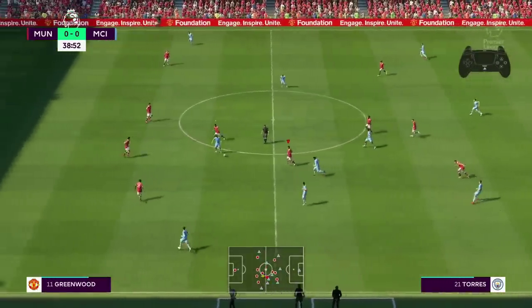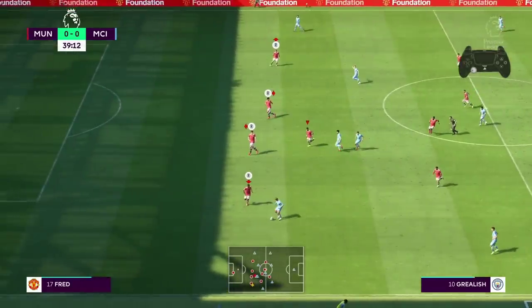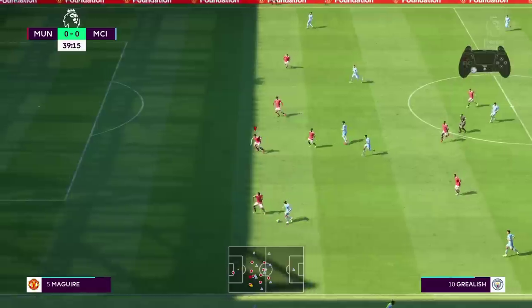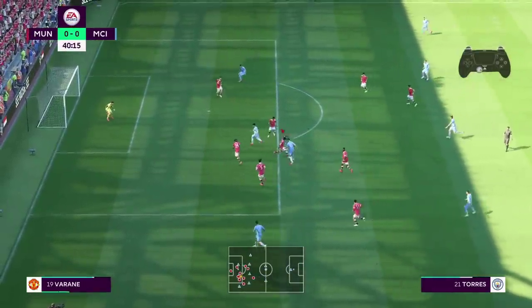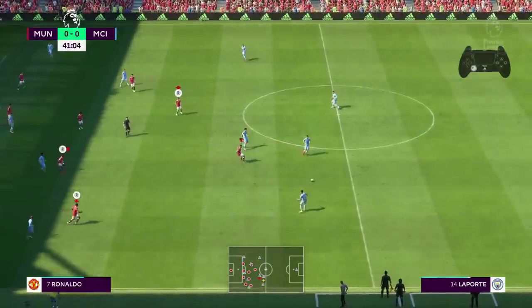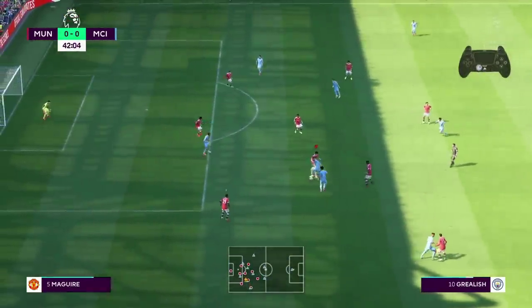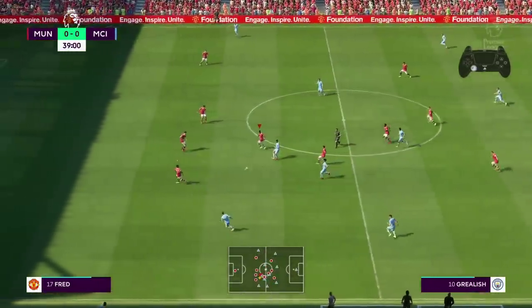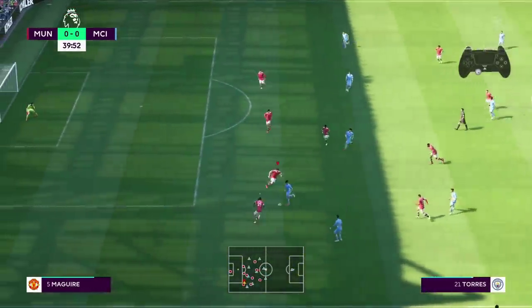Moving now to icon switching — an extremely interesting new option on defense. Once you press R3 on your PS5 controller, you will see four players on the pitch that can be selected. From that moment, moving the right analog up, left, right, or down lets you select from those four players. In previous FIFA versions, you had to move the right analog several times to get to a particular player. Now you can do it by pressing just two buttons, which helps a lot when you want to cover ground on the opposite side of the pitch. Icon switching looks like a very OP new addition to FIFA 22.